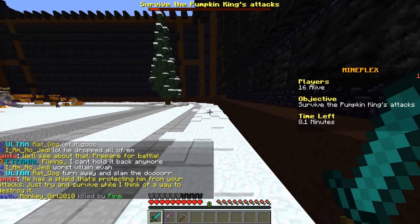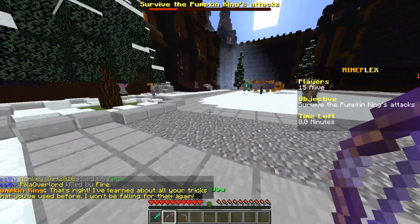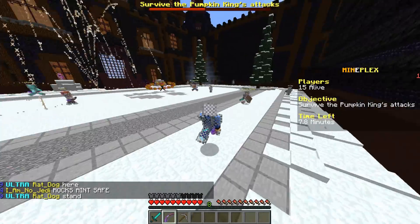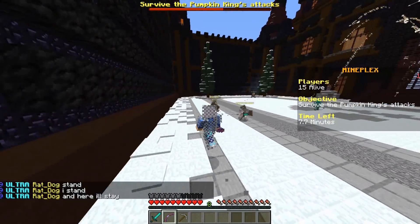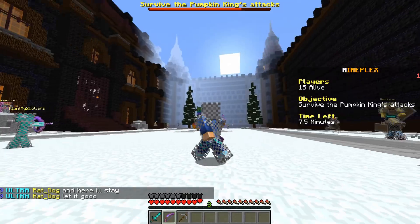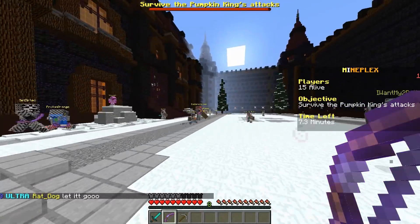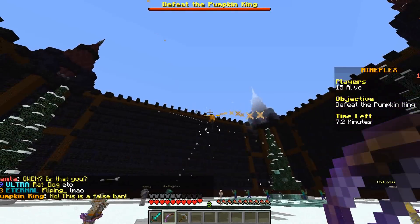Let me just run around. He has a shield protecting him from your attacks — just try and survive while I think of a way to destroy it. So just dodge his attacks, stay out of the red. Our attacks are useless against him. That's an arrow rain — interesting arrow rain. I'm going to keep my distance. That's a swarm of mobs! That's a swarm of TNT! And that is the Pumpkin King locking onto me — I'm out of here!